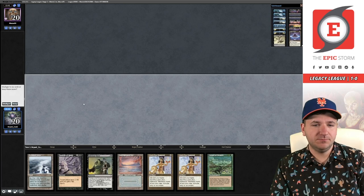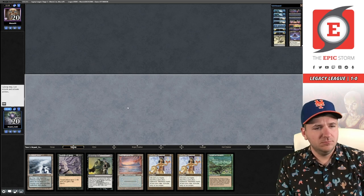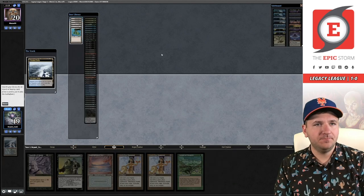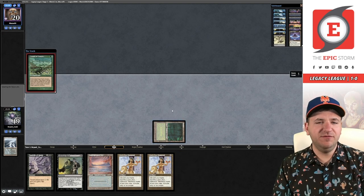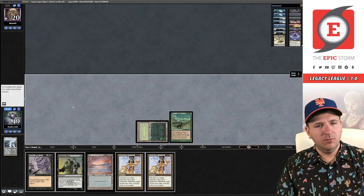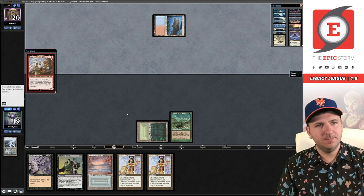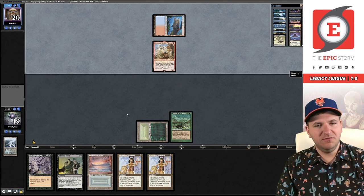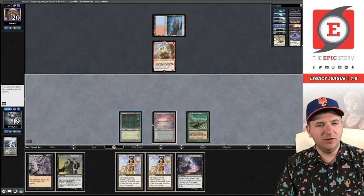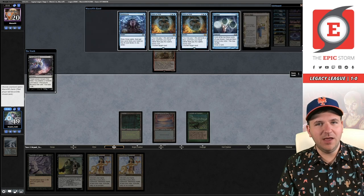We're on the play for game number two. We need to draw a protection spell. We're going to use Delta for Bayou and then play Carpet. The reason I'm getting Bayou is if I draw a discard spell, I want to be able to have double black. Which might be mitigated by having Carpet, but it doesn't hurt. You don't really need Blue-Blue with this hand. Another Ragavan. Come on deck — discard spell. I have a feeling we might be going into Slime Time right now. Thoughtseize.